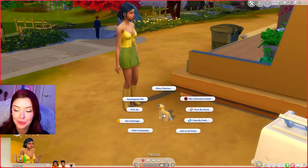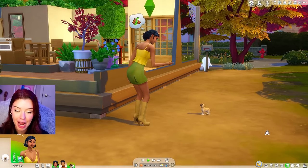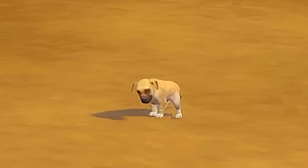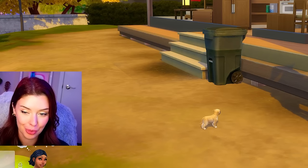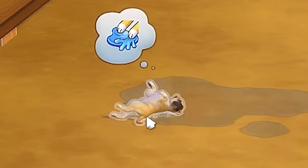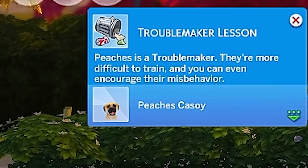I need to get my fun up — I really want to play with you. We may as well try and get our potty training going. I'm asking Peaches to go potty and she did it on the first try. Good girl, Peaches. We have to praise you — you deserve all the praise. Peaches, get out of the puddle. Peaches is a troublemaker — they're more difficult to train and you can even encourage their misbehavior.